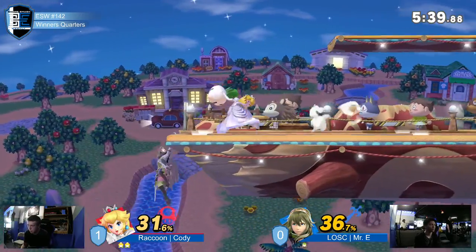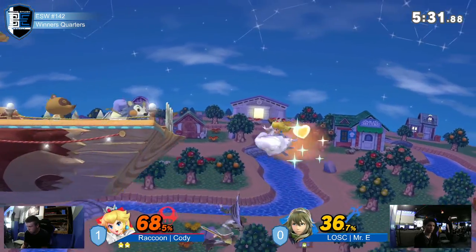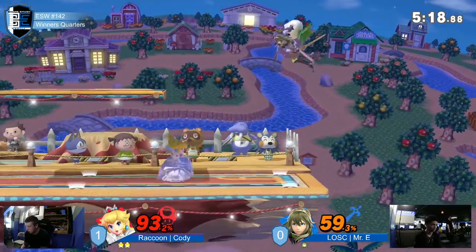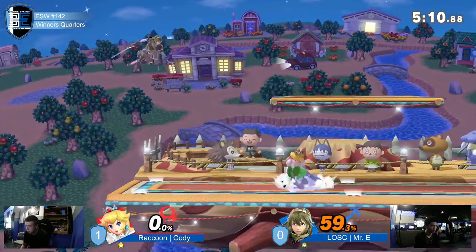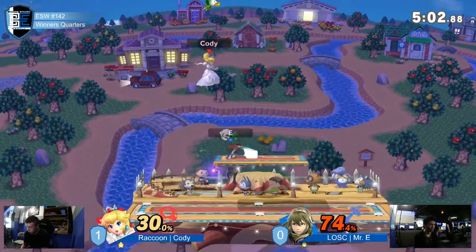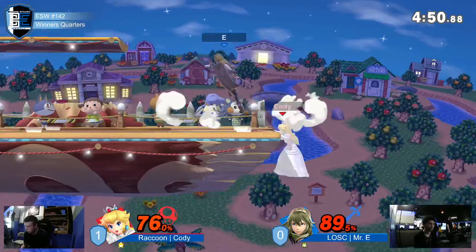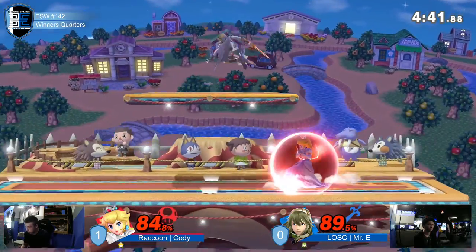Down throw, back air — back at ledge, just waiting to see what the choice is. He catches the missed tech with Side B. Side B tilted up to get those upswings. 89% on Mr. E, both last stock again. We're in another situation where either of them really could win, even though it looked a little down for Mr. E at the beginning.